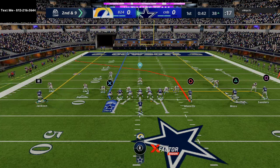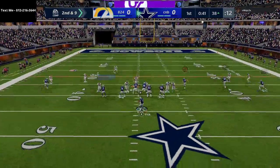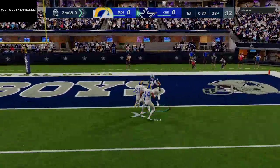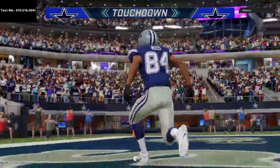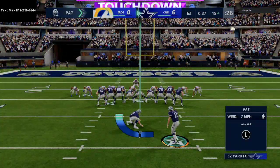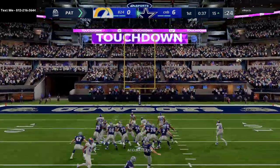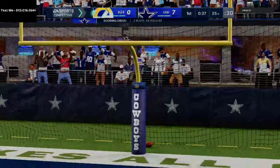He's showing pressure off the left edge, so I've got to look to the right side quick. He's going to give me the streak to Moss — and that's why Moss is perfect for that position, because he gets up there so quick. We're going to be able to get seven. That right there is a product of — I think if he had auto flip on, that might not be a touchdown right there.